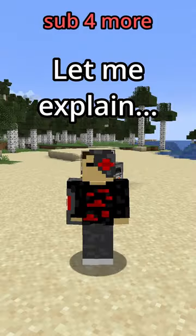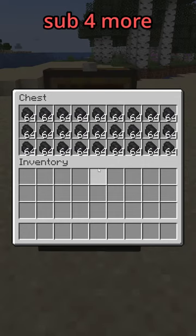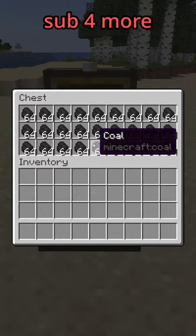Don't use coal when smelting items. Let me explain. Coal is what the majority of people have used and continue to use to smelt their items, but in recent updates, coal has become completely obsolete.